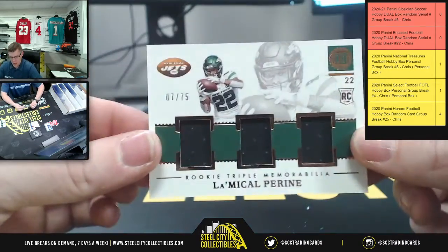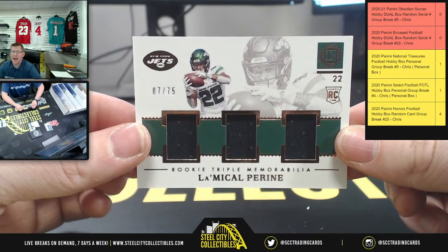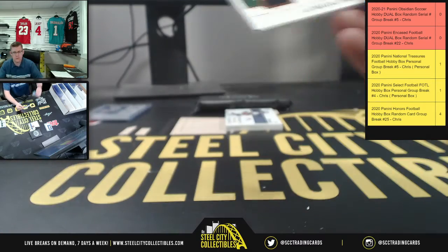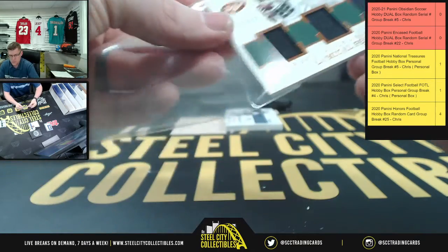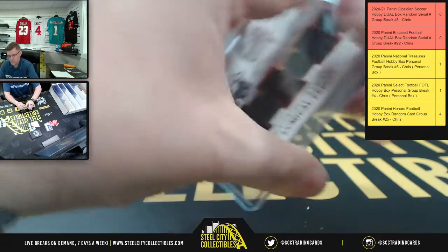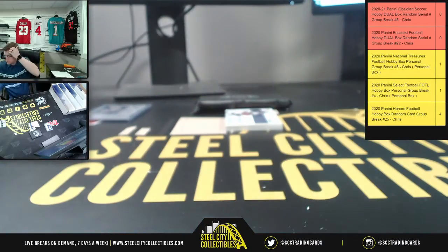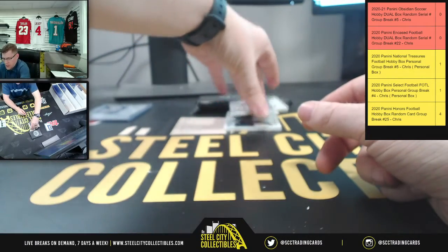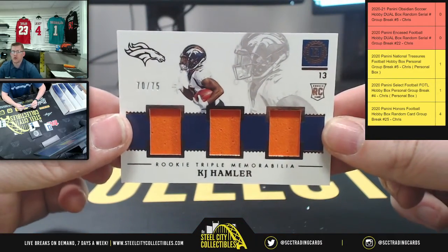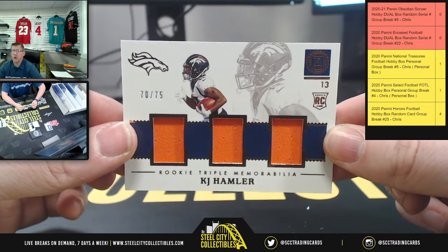Here you're gonna have seven of 75 — Michael seven — Golden Alex on the Rookie Triple Memorabilia. Up next, 70 of 75, more Triple Memorabilia, this time for KJ Hamler — zero going to Ernesto.